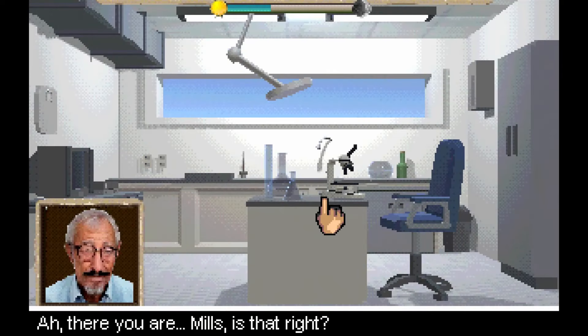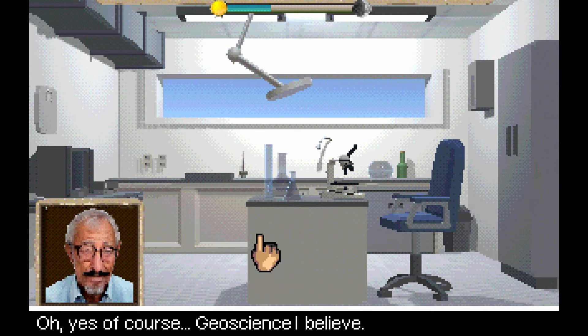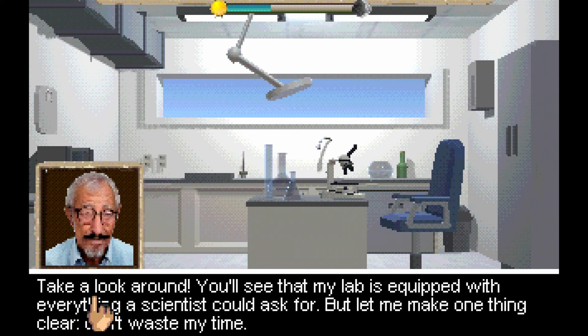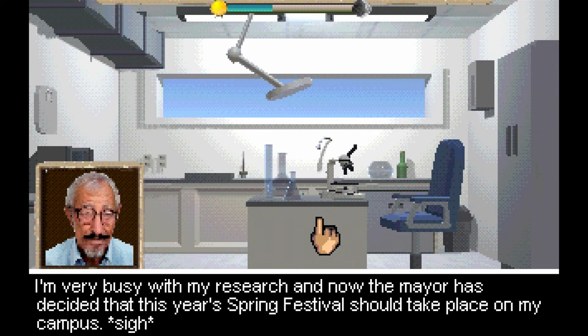University lab. "There you are, Mills. Is that right?" "Actually, it's Mill — Dr. Mill. There's no S." "Oh yes, of course. Geoscience, I believe. Take a look around — my lab is equipped with everything a scientist could ask for. Let me make one thing clear: don't waste my time. If you need something studied, just drop it off and I'll notify you of the results. I think that's fair and I hope you'll find whatever you're looking for."